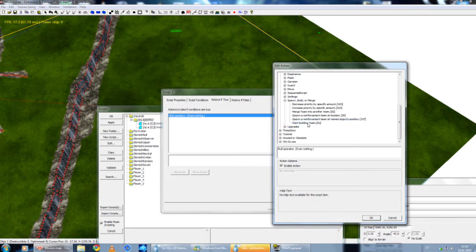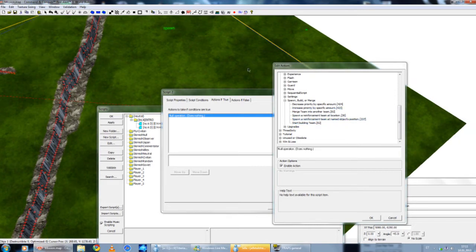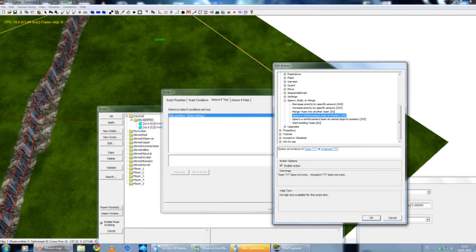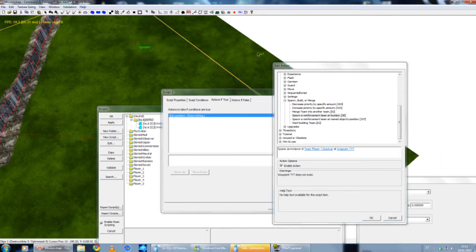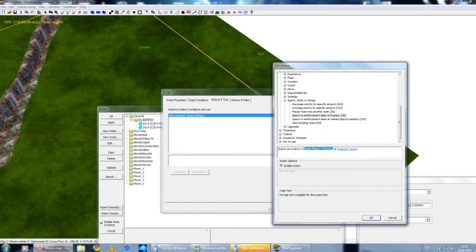Now I want to spawn it — in other words, spawn, build, or merge. I want to spawn the team, so there are two choices: I can spawn team at location — where the waypoint is — or I can spawn team to named object position, like near the bomber. But I want them at the point outside the border, so I'm going to choose spawn at location. Now I click here and choose the team — the Backup team I created. Player 1, Backup. And at waypoint — I want to spawn at the waypoint that is here. Waypoint: spawn. Okay — spawn instances of player 1 Backup at waypoint spawn.